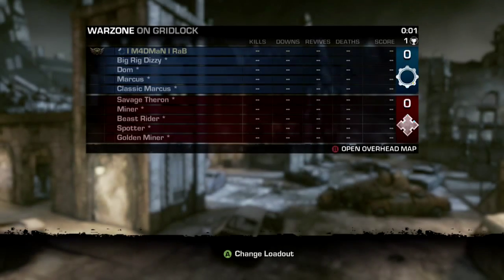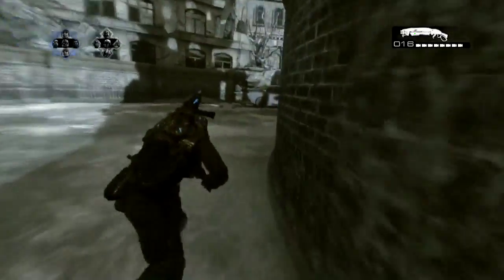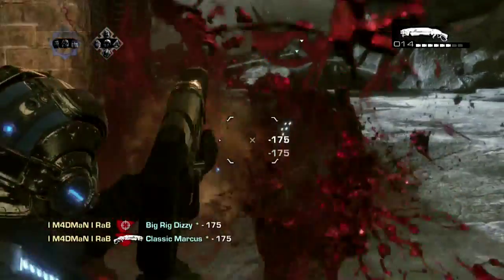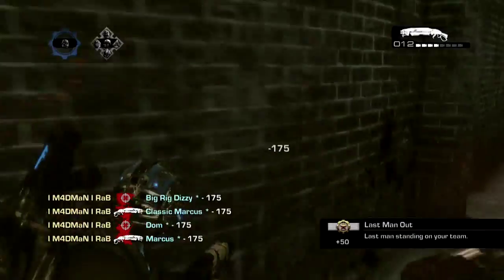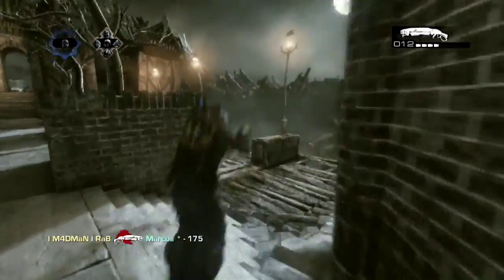Specifically what we're gonna get today is some first bloods, last man standings, MVP, and the Cover. First of all, we're gonna get last man standing — we're gonna turn around and kill our teammates and we will be last man standing. We need to do this 3000 times and the Onyx medal is called Hard Target.